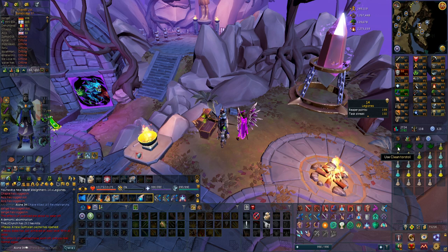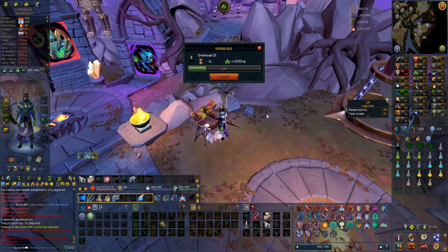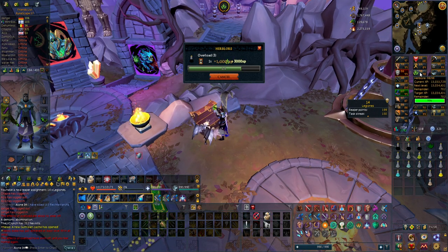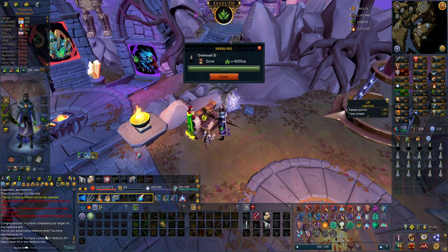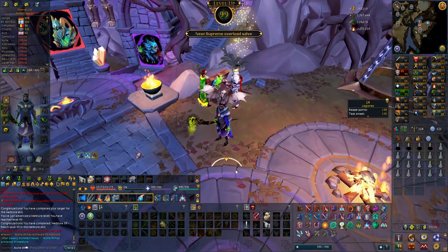Starting off the video with getting 99 Herblore, which is actually a pretty hard 99 for an Iron Man. We're going to go and get the skill cape. 99 Herblore achieved — one step closer to max. Let's start the video.